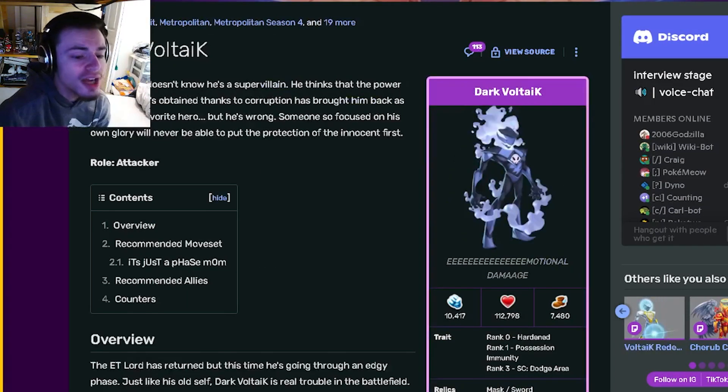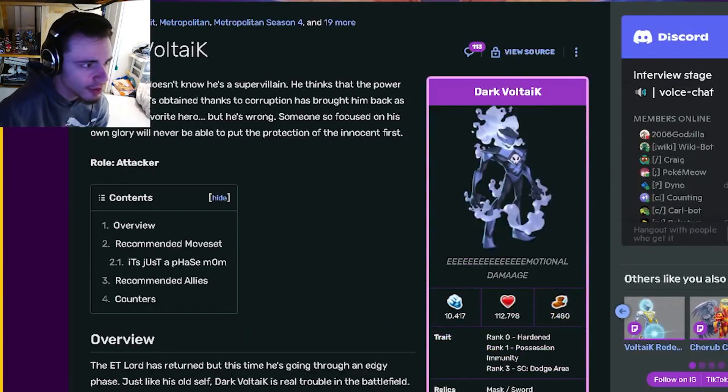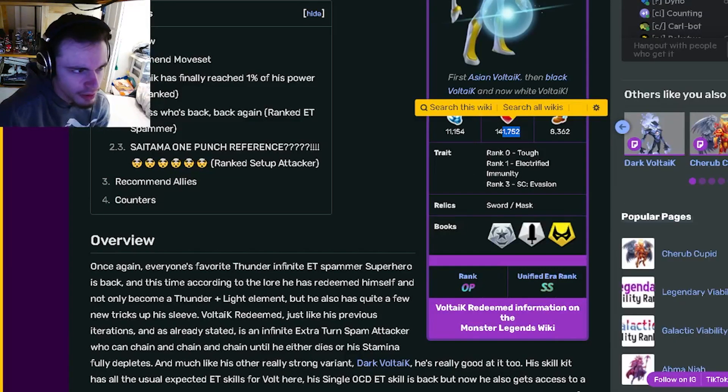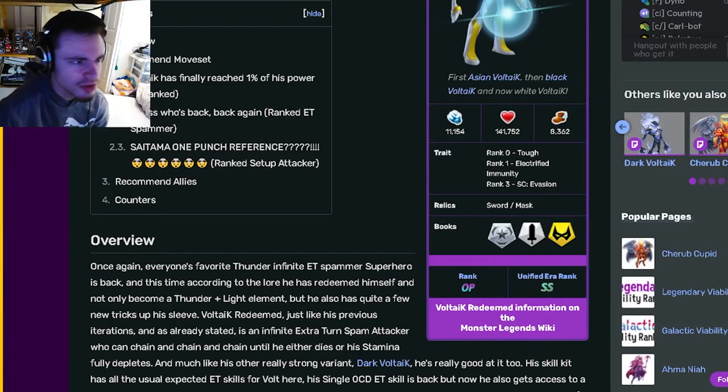Alright, so both monsters are attackers, and they both have pretty good stats overall, but Light Voltic does have slightly better attack, and then he has much more health, and he has a few more speed as well. So Light Voltic does win in the stats department, and now let's go on down to the traits.